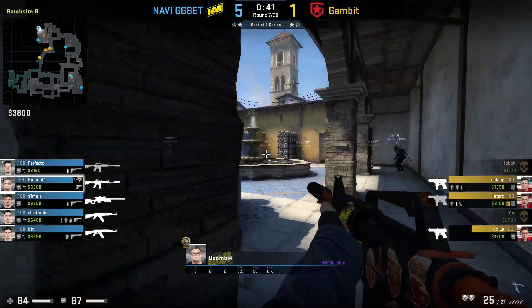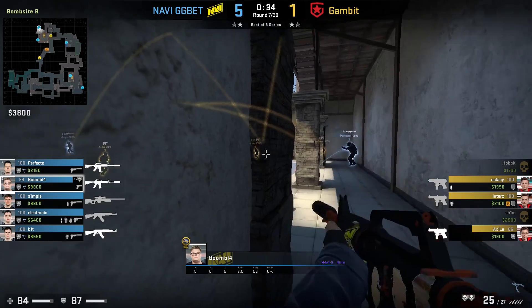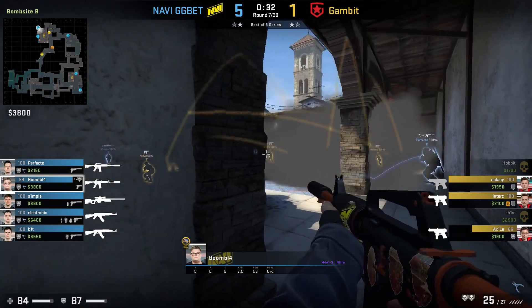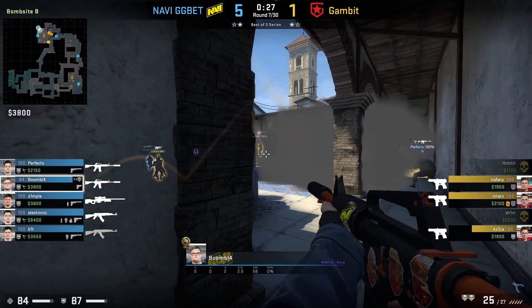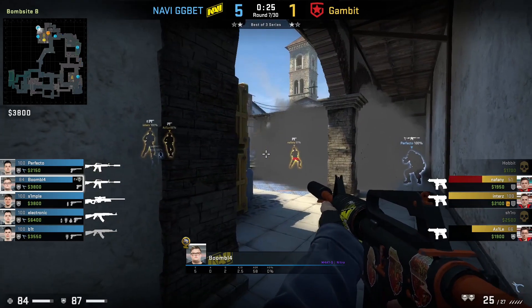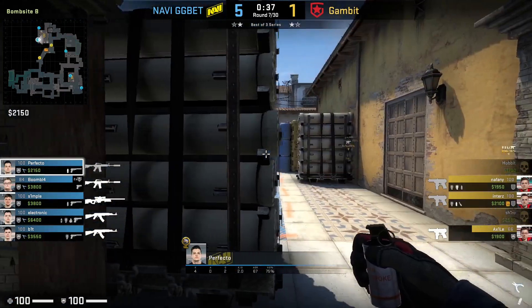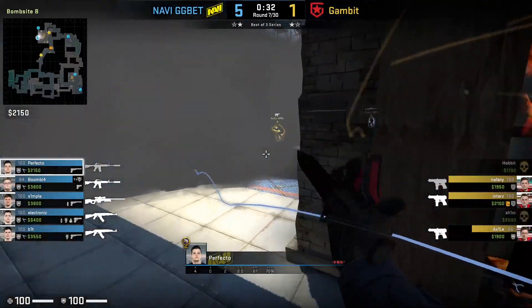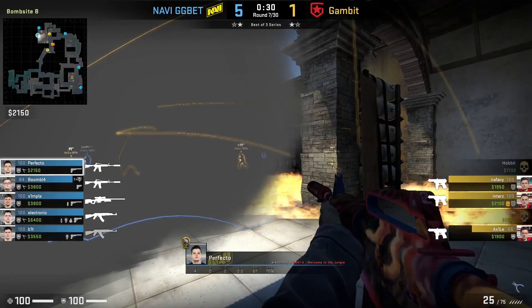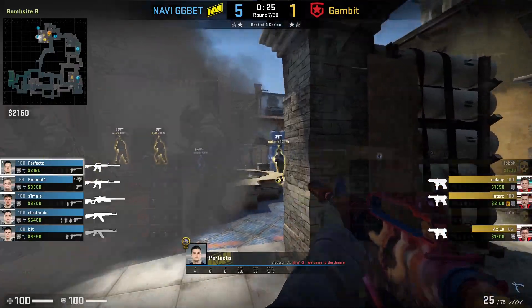After getting the entry kills on Banana, they set up a more passive late-round setup. Boombl4 plays Dark and Perfecto is on Newbox. With not a lot of time left in the round for Gambit to get the bomb down, Perfecto and Boombl4 just need to stay alive. Perfecto drops a smoke between Newbox and Pillar to allow himself to move around and not be trapped in one position. Gambit are forced to push and take duels to try and get the bomb down, but Perfecto and Boombl4 cleanly take out the last three Gambit members.